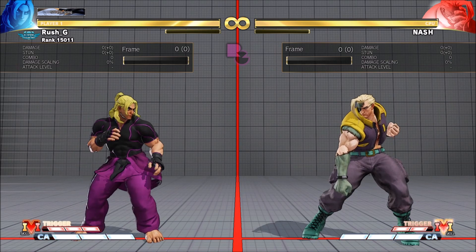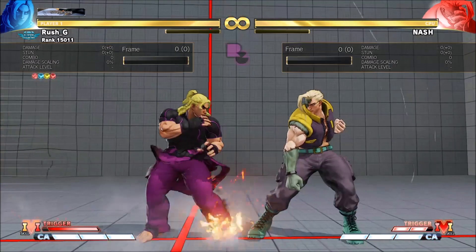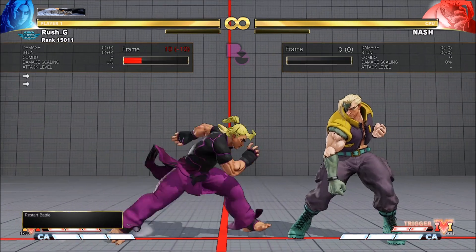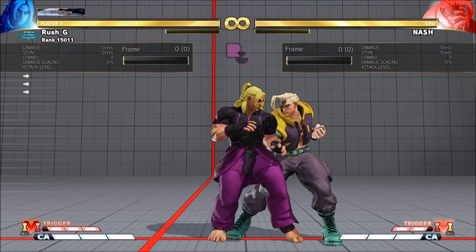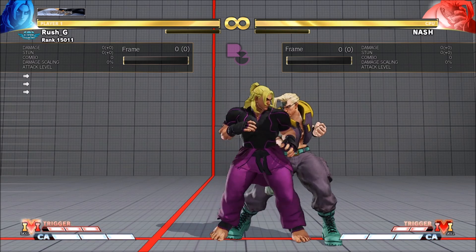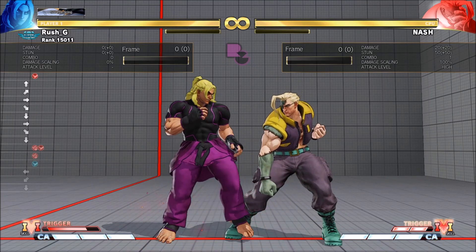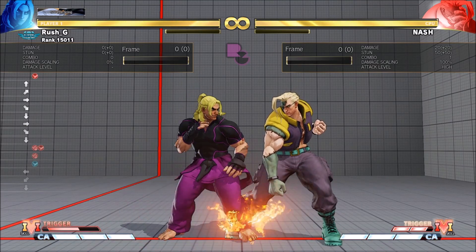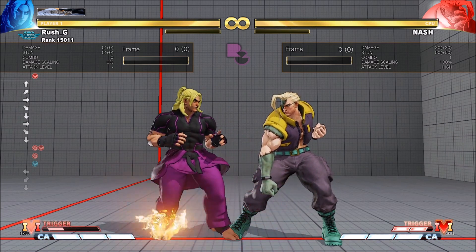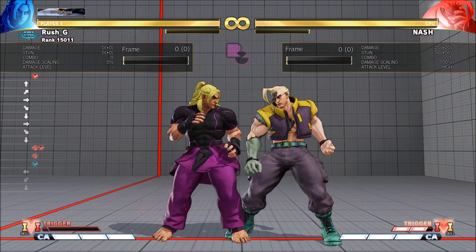That makes sense - you've only got to focus on what to do on block and on hit, and those are really easy to recognize because you've got more than enough time to react when Ken does the activation. So this is what the input looks like. When you do like it tattoo into VT1 activation, after you activate - my inputs aren't super clean - but I did the like it tattoo, the V-Trigger activation, and then buffered the CA. The CA didn't come out, and in a trade situation the CA does come out.